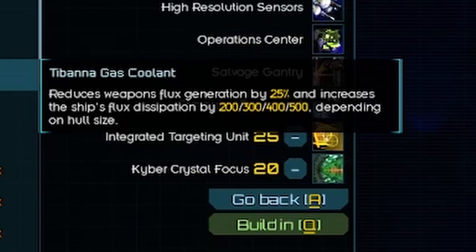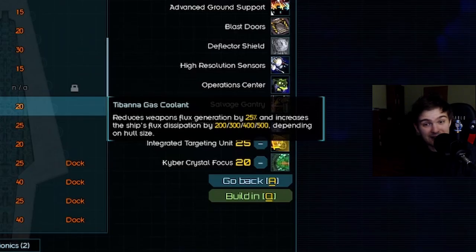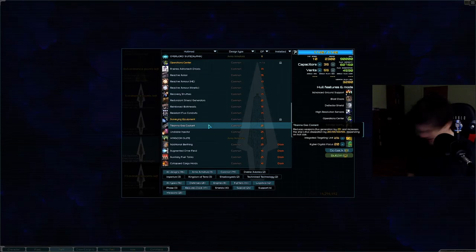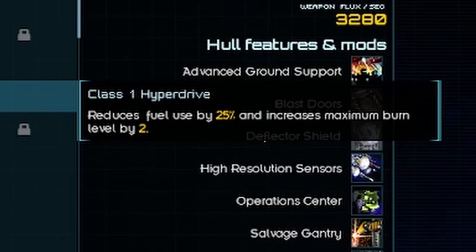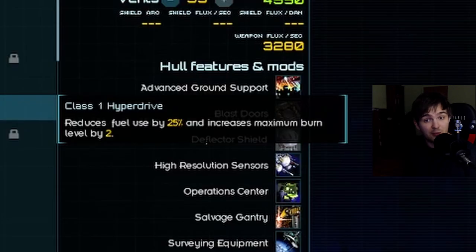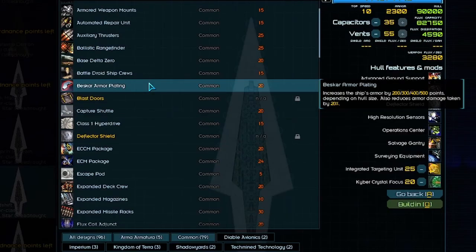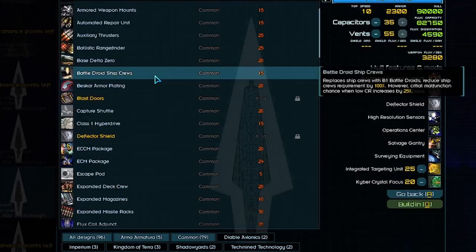Hyper crystals: increased damage dealt by energy weapons by 15% and range by 20%, meaning you will outrange everything. T-Bana gas coolant: 500 flux dissipation and reduces weapon flux generation by 25%. Class 1 hyperdrive: reduces fuel use by 25% and increases maximum burn speed by 2 — with no disadvantage, and it doesn't even cost that much. Best-car armor plating. Battle droids. Outrageous. Now let's talk about the most OP ships I have seen.